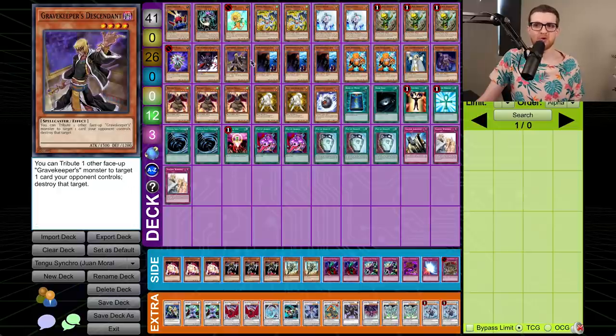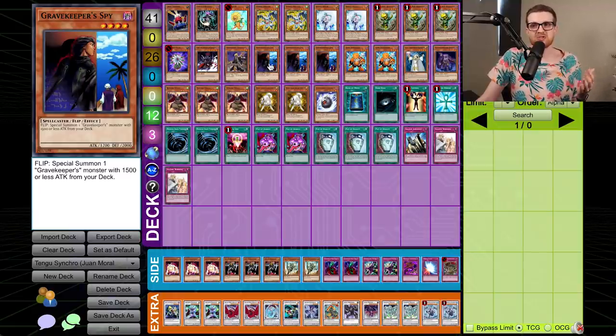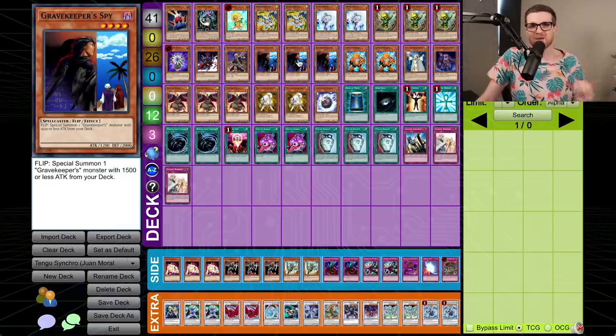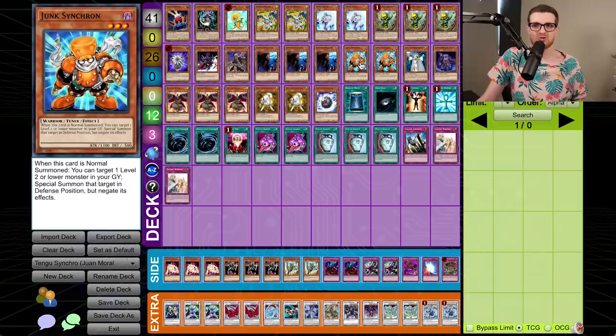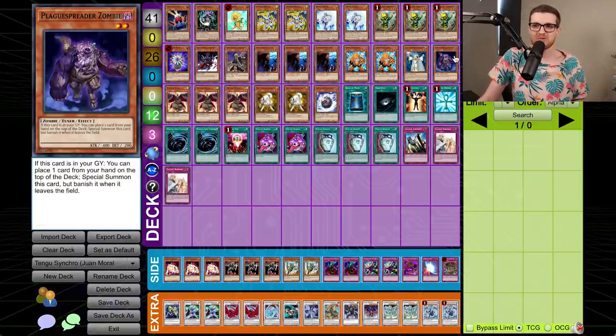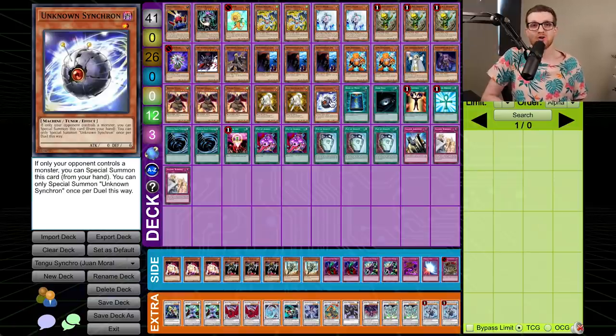We've also got a Glow Up Bulb, a Gores, and a little Gravekeeper package. This was actually a check against the Gravekeeper decks — having Spies and Descendants at your disposal means it's harder for them to break through. But also you have cool synergies with Birdman: you can flip up the Spy, grab another copy of Spy, bounce one back to your hand with Birdman, and you have a level 7 Synchro play right there without even committing to a normal summon. We've got two Junk Synchron to further facilitate some Synchro plays, a copy of Lila Lightsworn Sorceress to take out stuff like Solemn Judgment and Solemn Warning, a Plague Spreader Zombie, Triple Reborn Tengu, Double Raikou, and a copy of Unknown Synchron — a card that says if only your opponent controls a monster, you can special summon it from your hand. It's basically a Cyber Dragon but in the form of a level 1 Tuner, which gives access to potentially going into Trishula.